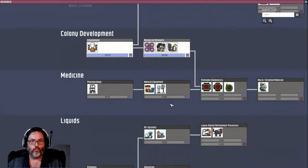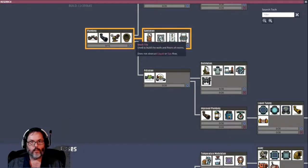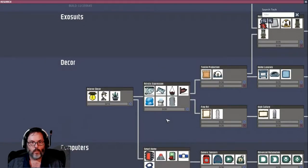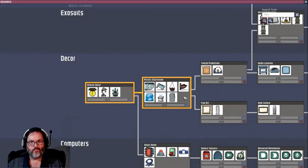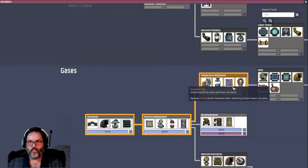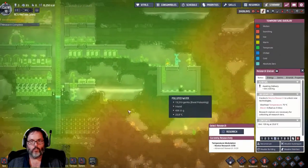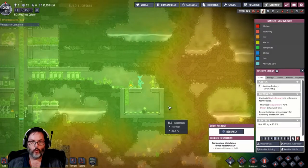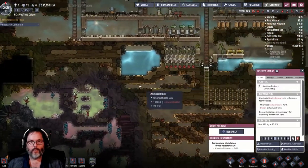We got the advanced research done. We just got pressure management with airflow tiles recently. I kind of want to get art but I don't know if we want to make a big push for that now. I'm going to go ahead and take temperature modulation for the insulated tile because I know we've got some areas we'll want to use insulated tile in - like right here to boundary that room - to keep that heat from coming in.